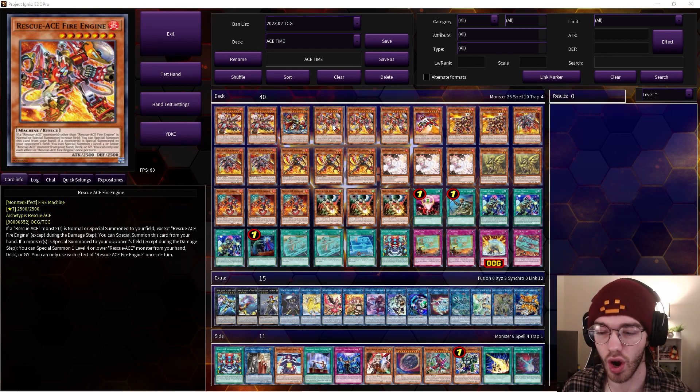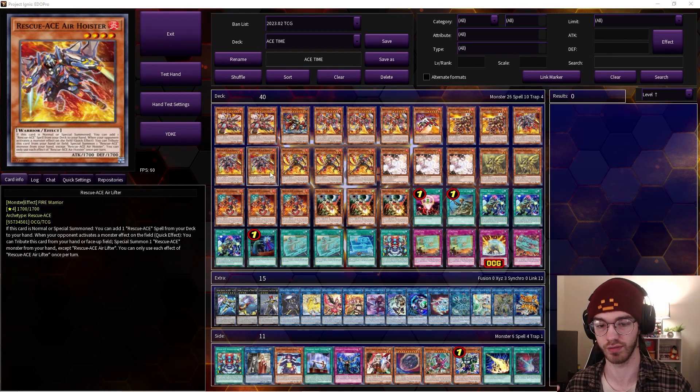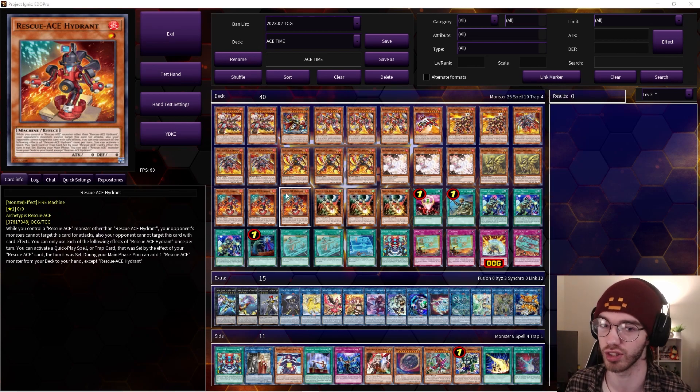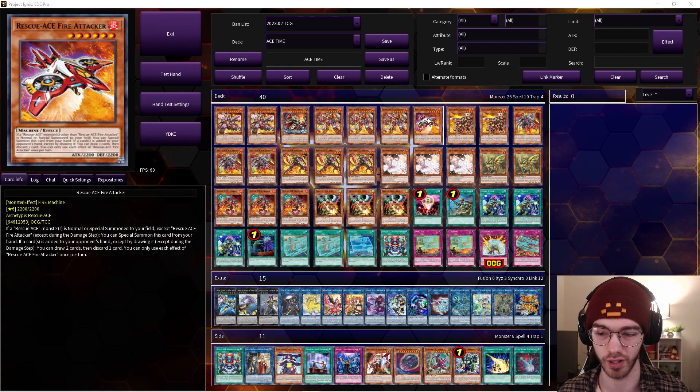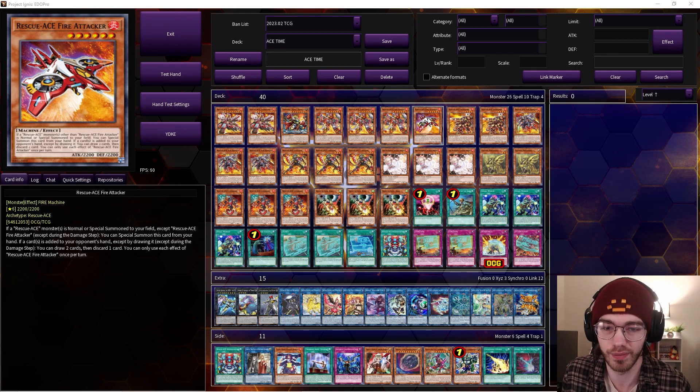Three Fire Engine — this guy is phenomenal. Not only is he an extender, he is also a way to summon any of your Rescue Ace monsters from your hand, deck, or graveyard when your opponent special summons a monster. He can summon any of your warriors and, more importantly, can summon Hydrant on your opponent's turn, which is so important. One Fire Attacker — he's pretty okay, just an extender really.